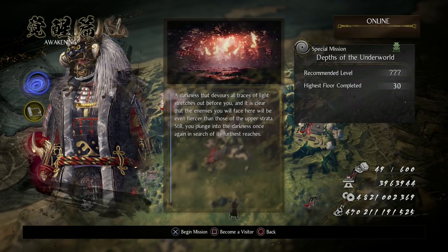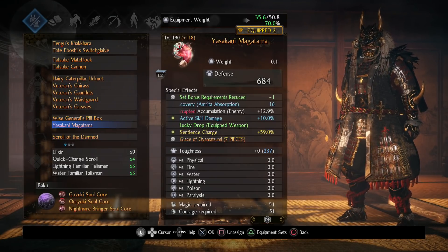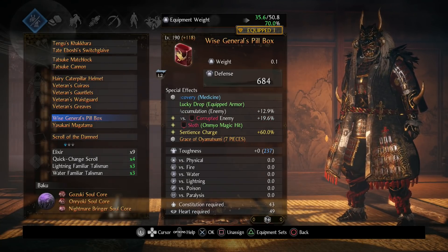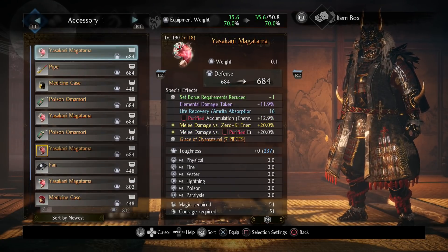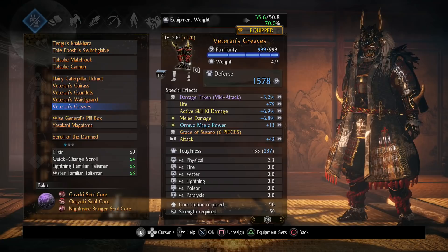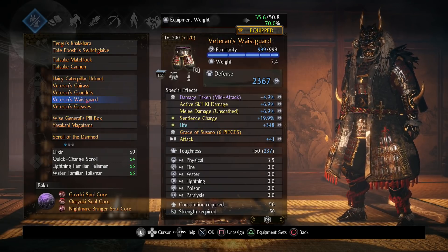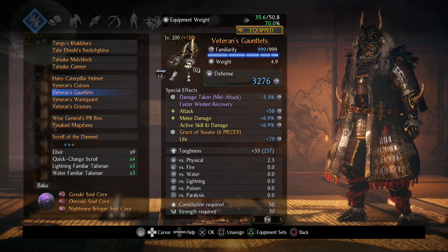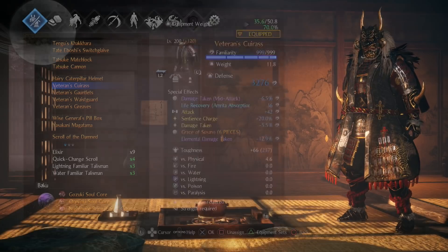One thing you might not realize about the depths: whatever grace you have equipped, the depths will drop a ton of gear with that grace. If Oyamasui is on your accessories you'll get huge amounts of Oyamasui accessories. If Susano is on your boots you'll get lots of Susano boots. Combined with Lucky Drop Equipped Armor, this is how you efficiently farm for star effects — just run the depths over and over on floors 6–10 or 11–15.